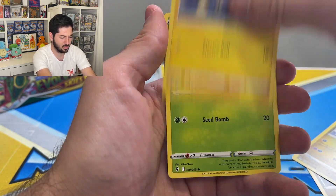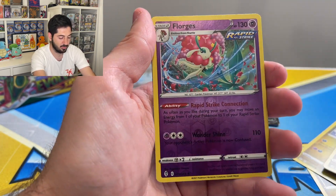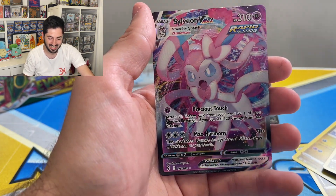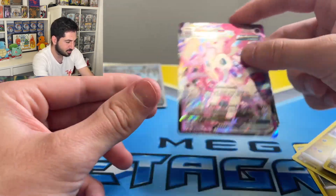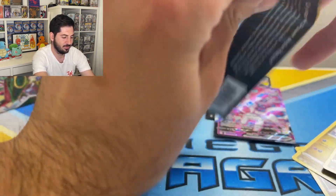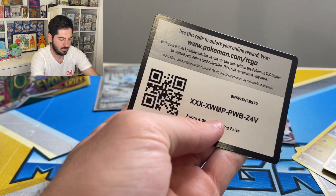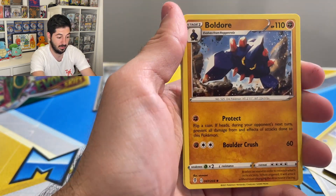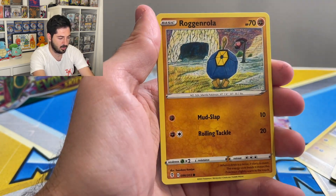Crustle, Chincho, Petilil, Dino, Teddiursa, Phoebus reverse, Florges, and a Sylveon VMAX. Love hitting Eeveelution cards and I actually really like this card — awesome, awesome. Triple X — don't know what that code card is all about, but have fun. Bergmite, Rug and Roller, Flabébé, Swablu, Dwebble.